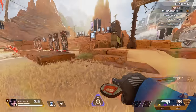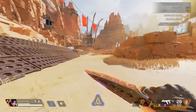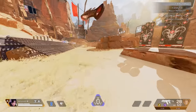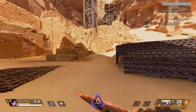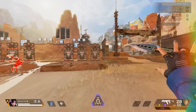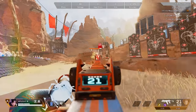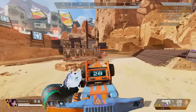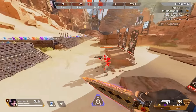Bunny hopping is better used for crossing certain areas or running away rather than pushing. For example, if someone's holding an angle, you can bunny hop right through instead of just running. I wouldn't use it as a pushing tactic — it's not as efficient. You can also do a longer bunny hop with a little pause between hops for more consistency, and it can elongate your slide a bit.